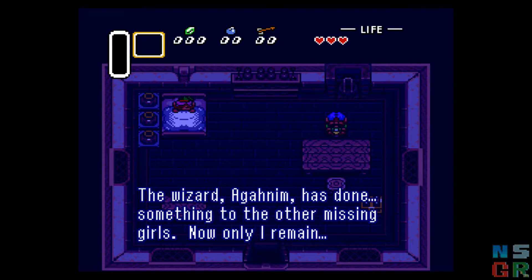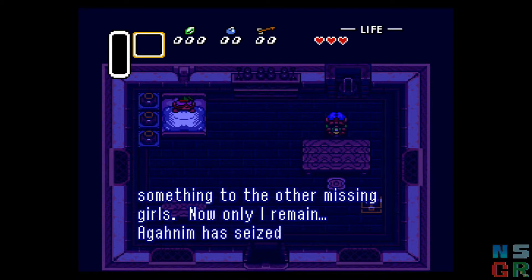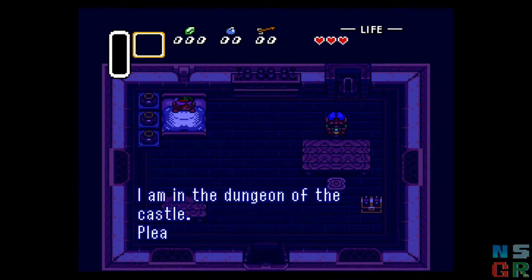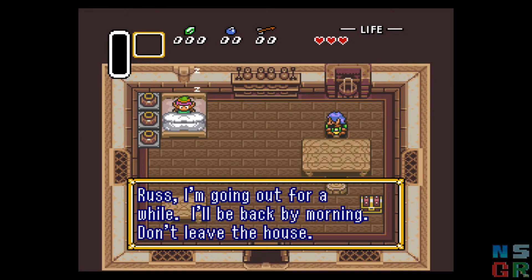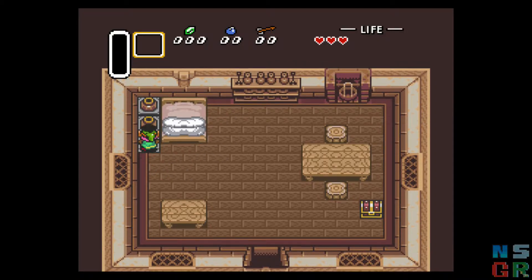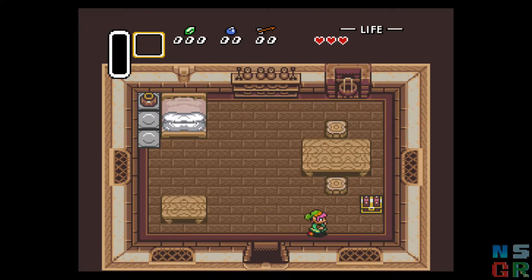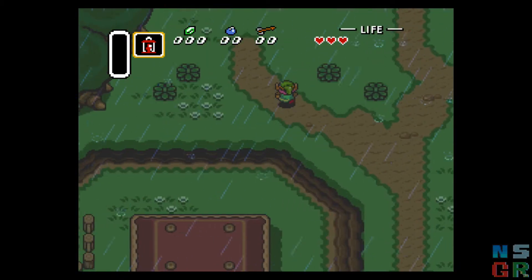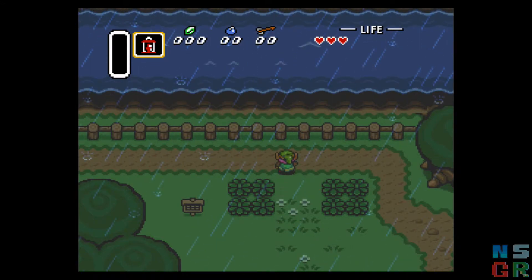I remember the first time I played this game I could not figure out how to pronounce the wizard's name — I always thought it was Agnam or something. So imagine that, we're playing a Legend of Zelda game and we have to find Zelda. Let's go ahead and nab the lamp. Now, if you don't get the lamp here you can actually get it in the dungeon. The reason it's required is because you eventually have to light torches to open doors. Otherwise I could completely skip it.